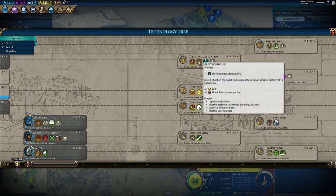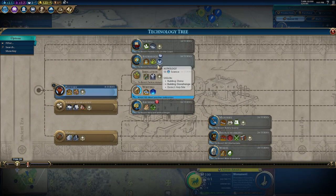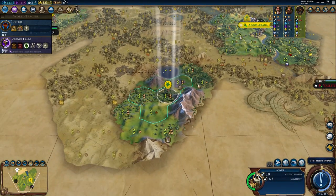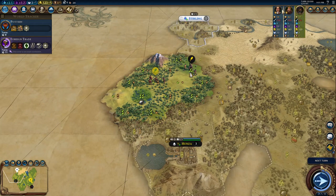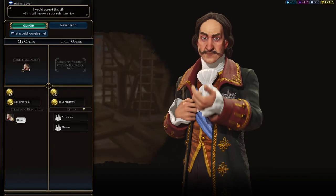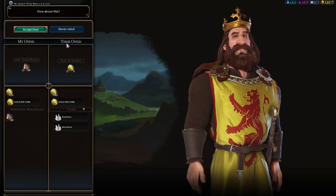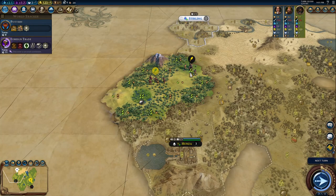Searching for a wonder I can go for — must be built on coast adjacent to land, with a Harbor district and lighthouse. That's too hard. Hanging Gardens — I don't think we'll get it, but I'll try. We got 20 horses — that'd be worth something. I'm not going to send them to Peter, maybe to Bruce. He's further away. I'll keep the horses for now.